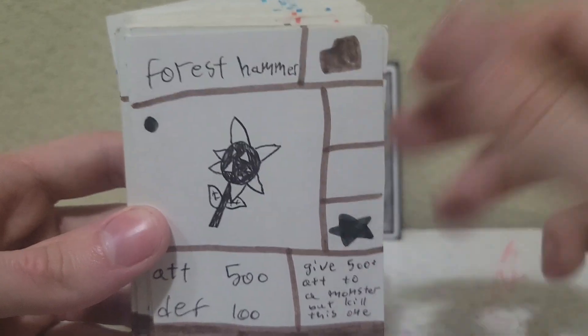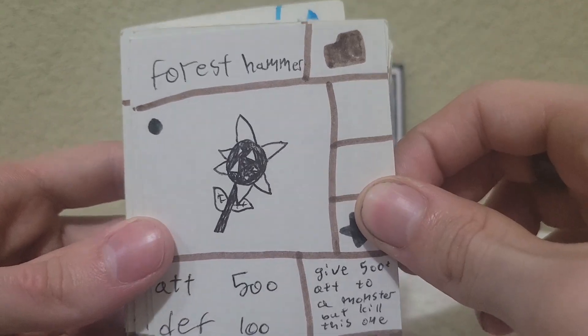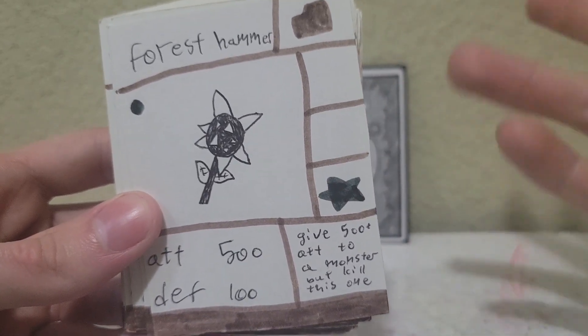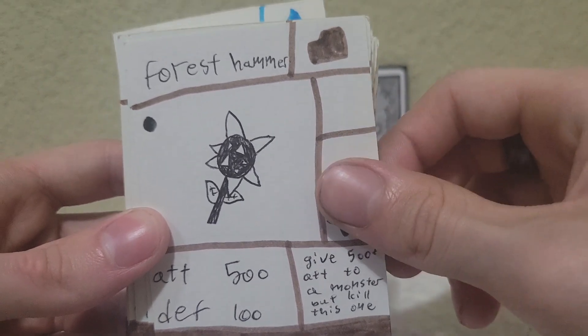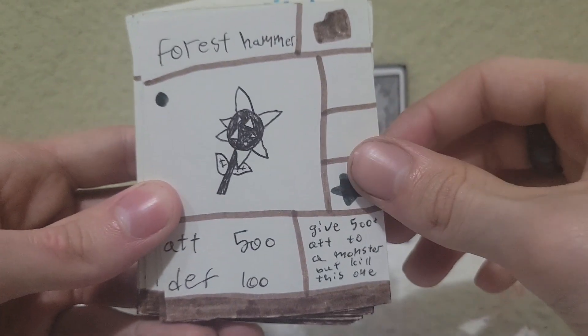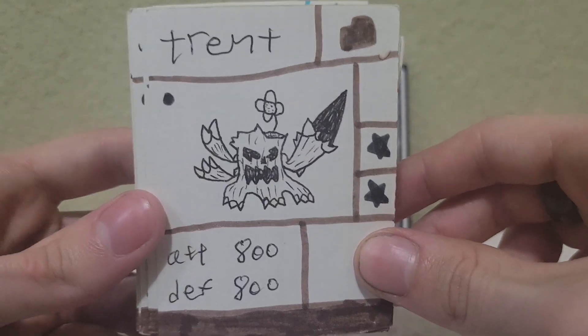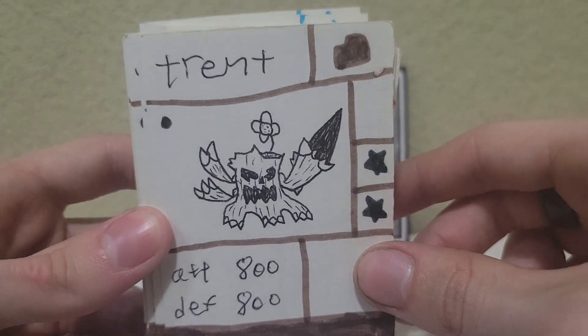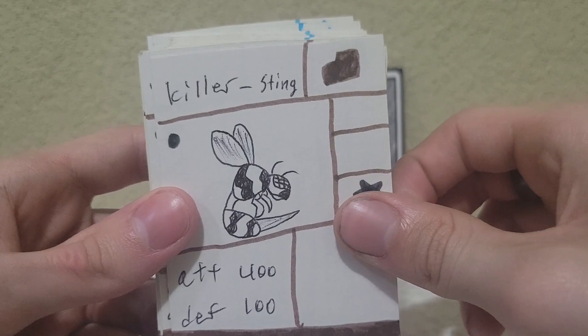This is Forest Hammer, which is not even a hammer — it's a mace. This is one of the few weapon equip cards, because you can sacrifice this to give another monster on the field extra power. Then we have Trent, just a basic Ent. Then we have Killer Sting, which is straight out of Yu-Gi-Oh!